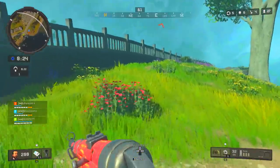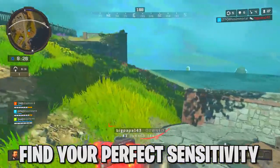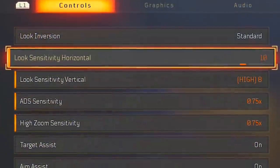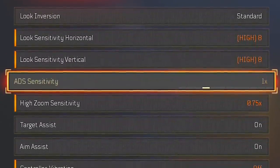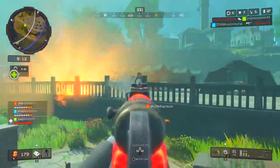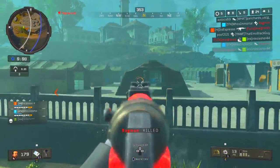Our first tip today is going to deal with sensitivity — both on a normal level and also when aiming down sights. Black Ops 4 has the unique mechanic of being able to alter your regular vertical and horizontal sensitivity settings, as well as your ADS and high zoom settings, which I think is a huge benefit, and when you find your sweet spot between those settings, your gameplay can seriously improve.